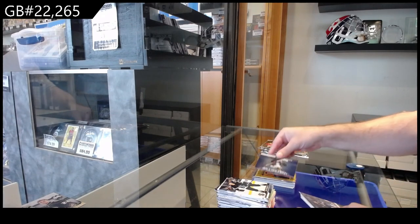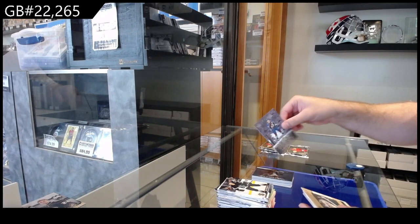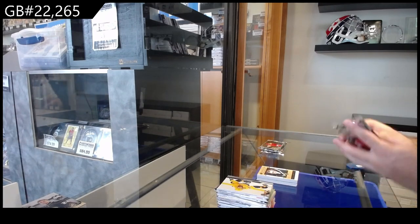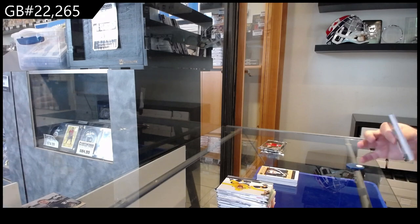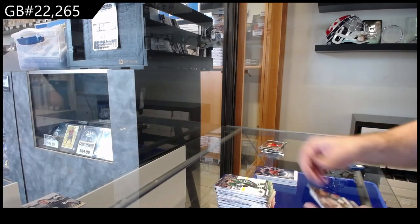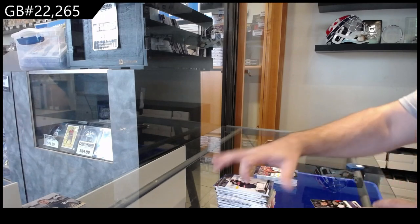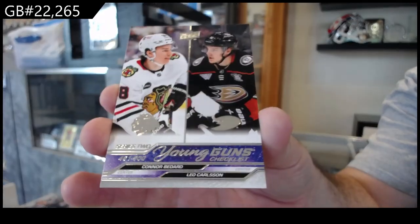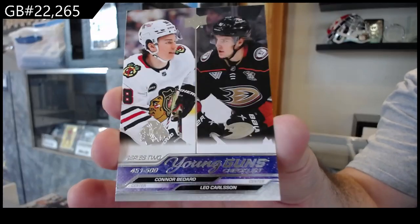Instinctive of Vejmilka for the Coyotes. Deep Roots of McKinnon for the Avs, Patera for Vegas Honor Roll. Eclectic of Hughes for the Devils, Canvas of Gunther for the Coyotes, and we got a Young Guns — it is the Checklist Variant — Bedard and Carlson!